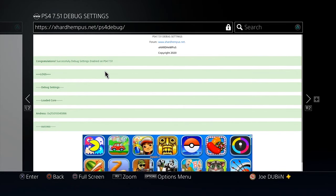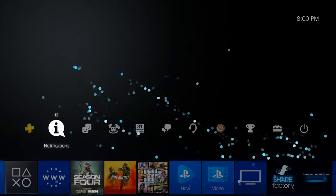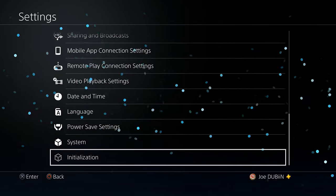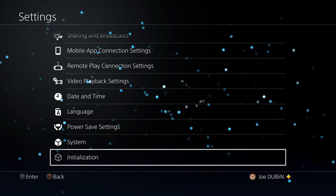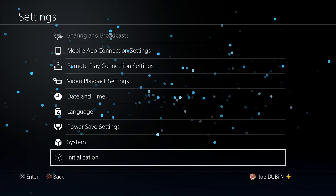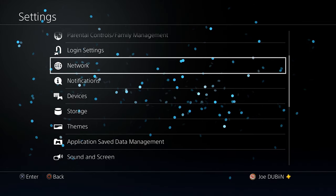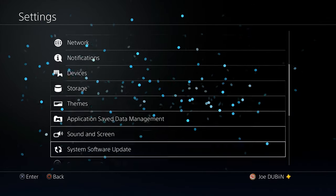What the heck is this? It says: congratulations, successfully debug settings enabled on PS4 7.51 logs. I can't click any of this stuff — debug settings loaded core. I have no idea what any of these are. Let's close out of here, and we should have debug settings now in our settings menu. If this works, I'll be surprised. We do not have debug settings — it should be the last option in the settings category. That did not actually work. Debug settings did not work.